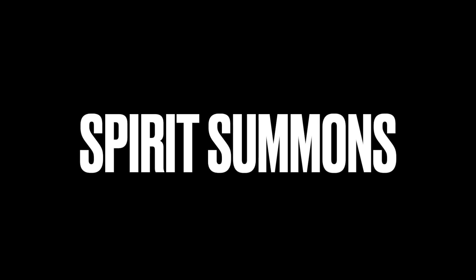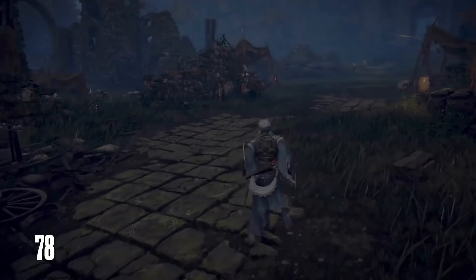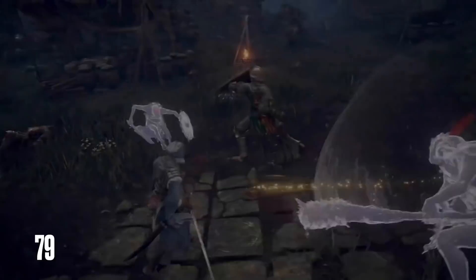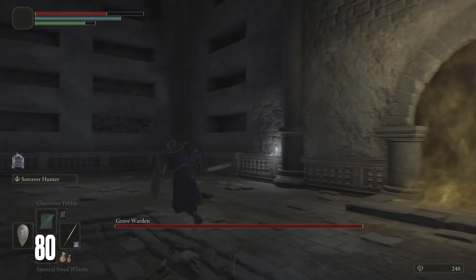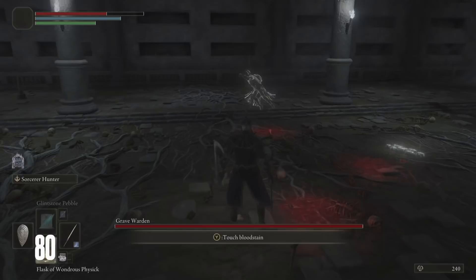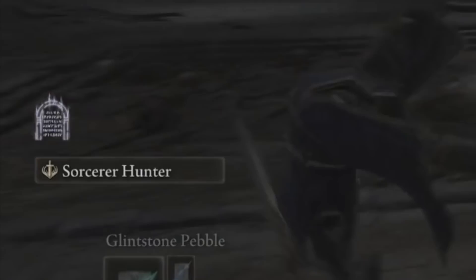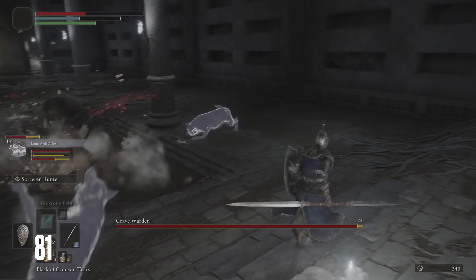Another type of Spirit in Elden Ring are your Spirit Summons. These function as items and summon powerful creatures or even packs of spirits to aid you in combat. First, you must obtain the Spirit either through defeating enemies, purchasing from a vendor, or finding one out in the world, and then slot that into your inventory. Spirits can only be summoned in difficult areas — usually a boss fight or when fighting a large pack of static enemies. You'll know that summoning a Spirit is possible if you see a stone obelisk nearby or a specific symbol on the left side of the screen. Spirit Summons do use your FP to cast, and you can only have one Spirit equipped at a time, so be selective.